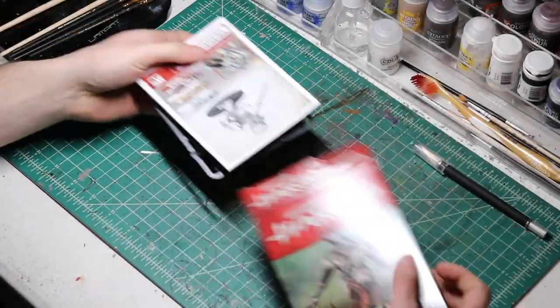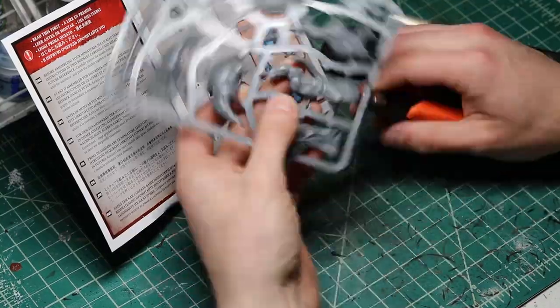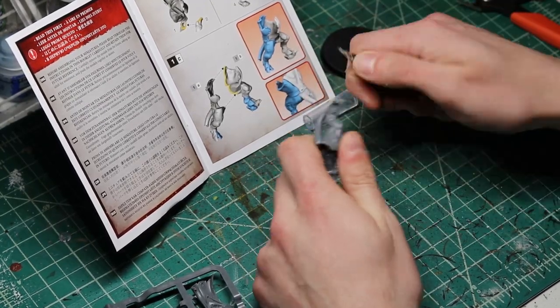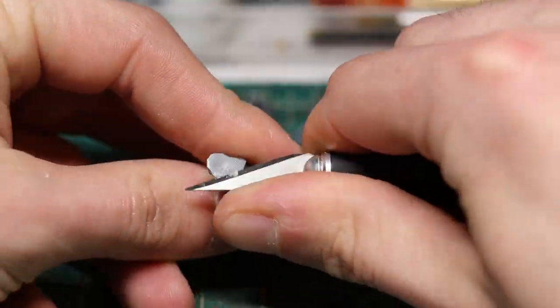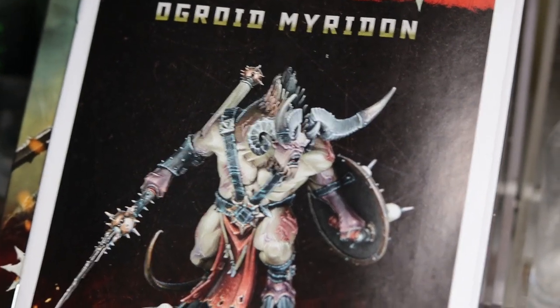Wasn't that just pleasant? Welcome to Dice Chatter, everyone. Today I finally break out the good old Ogroid Myrmidon and attempt to paint them up like you would be welcoming you to the gates of hell. What I wanted to try out with this model was to go completely off the cuff — no plans, just a basic idea in my head and go with the flow. Sometimes you just want to paint and not worry about being exact and perfect. So, enough building this model, let's jump into the painting process.